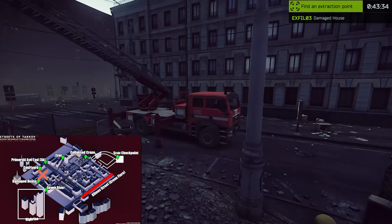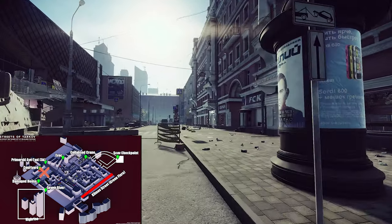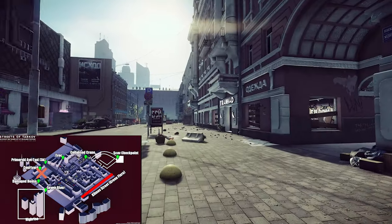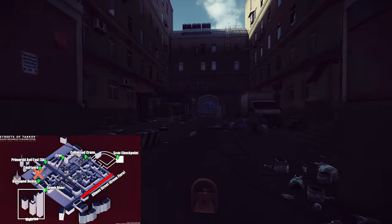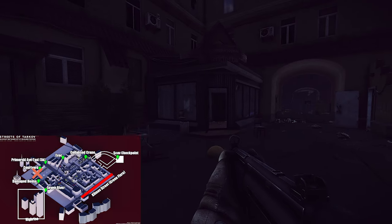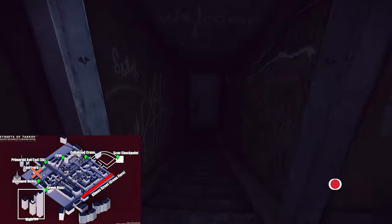Leave the Damaged House and pass the cinema. You have this big open yard, a big nice place. Right here is a timed exit, like the old gas station on Customs — it's not always open. I tried it several times and for me it wasn't open. It's called the Courtyard. It's definitely working but like I said, it's not always open.